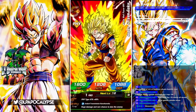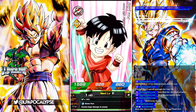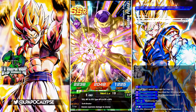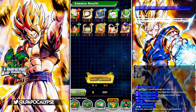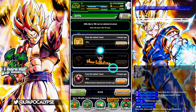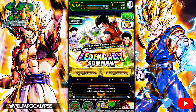Alright, what do we got at the end? I want to say maybe the physical SSR Piccolo because I think he's featured — or this is Frieza. Okay, I was wrong. And that is all we got for the summons. I feel disrespected, really.